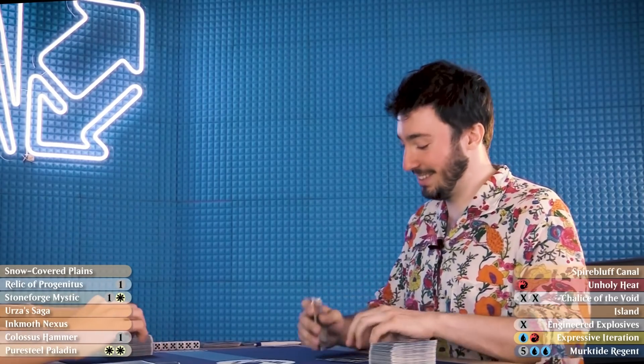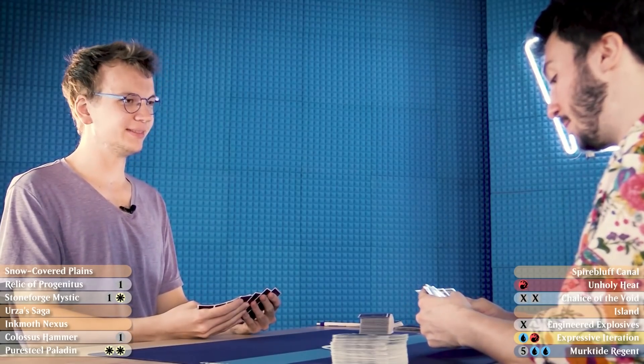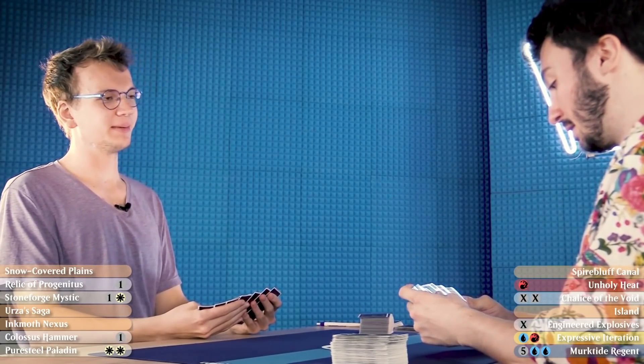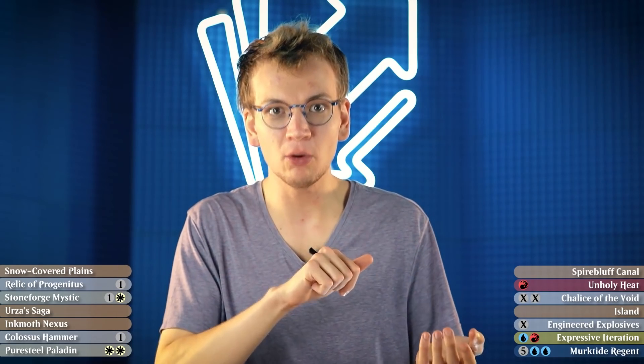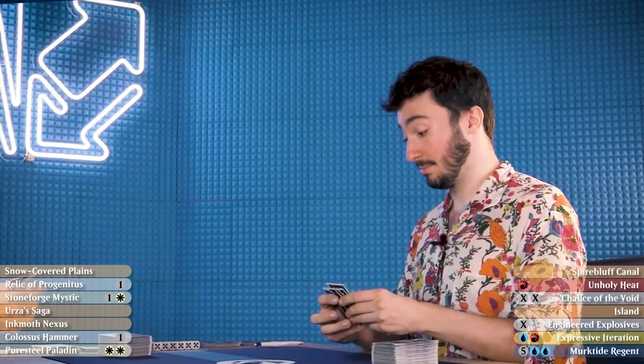I'll go first in game two. I'm very happy with my hand — it has both the combo, an Urza's Saga, and a Relic of Progenitus. This hand's a little risky on mana, but if we remove the first creature with Unholy Heat and put a Chalice on one, we can probably get rid of zero- or two-mana creatures with Engineered Explosives. It's slow but takes care of a lot of angles.